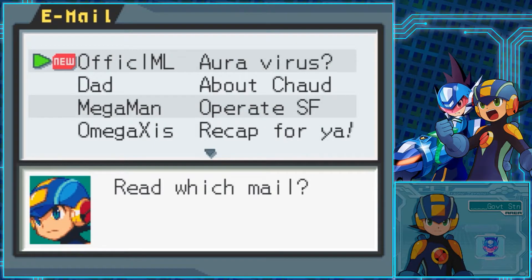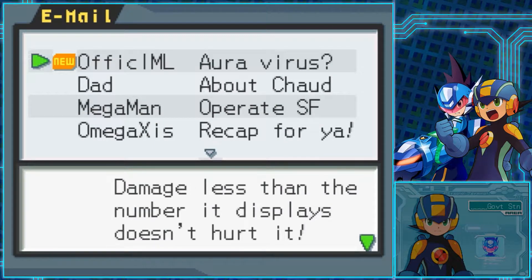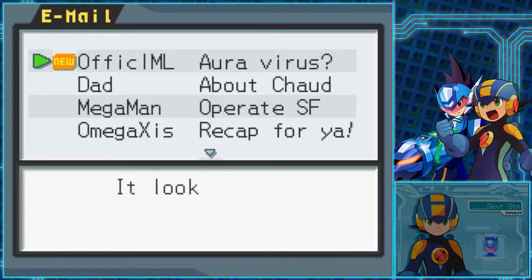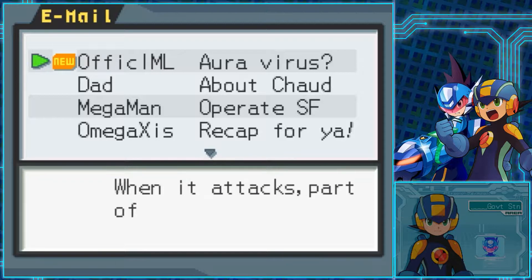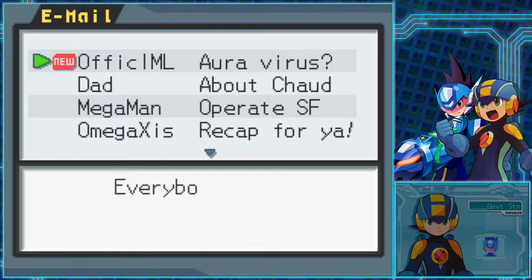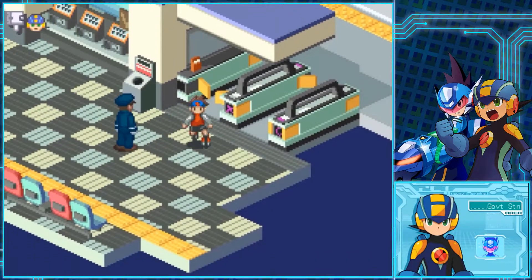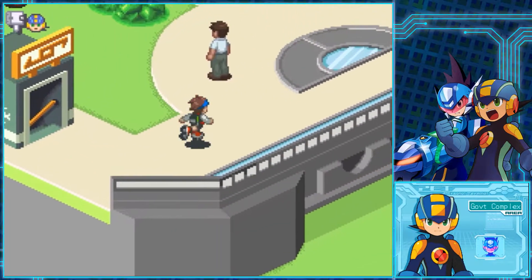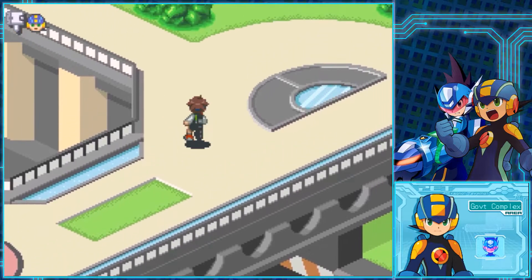Speaking of which, we got an Aura Virus email: 'I ran into a virus with some kind of aura the other day. Damage less than the number it displays doesn't hurt it. It looks like you need really high power chips for this guy. When it attacks, part of it comes outside the aura — maybe aiming for that with a buster shot would work? Everybody watch out and good luck.' That is of course talking about the Megalian virus that we ran into starting three or four parts ago.